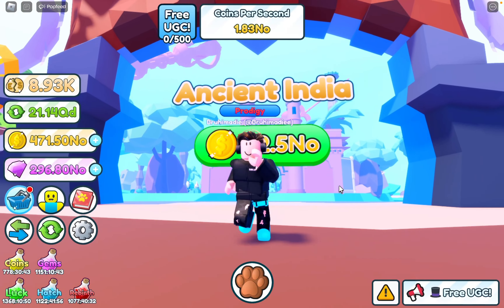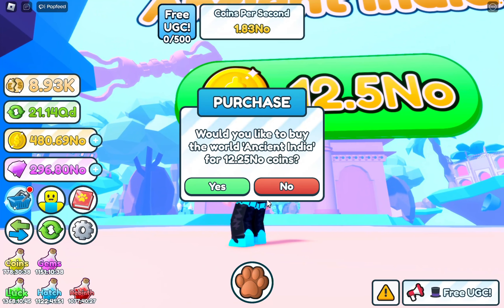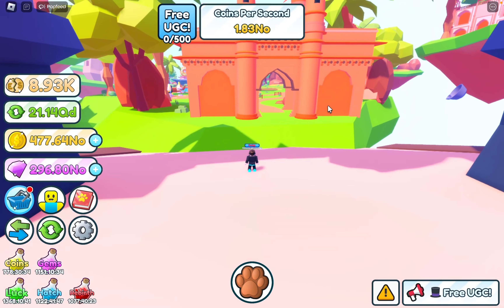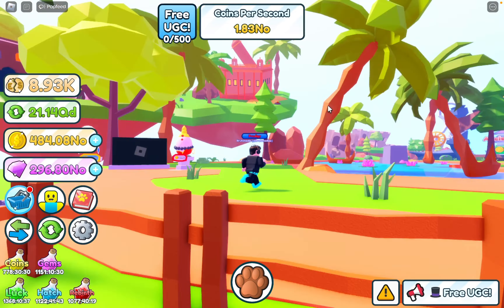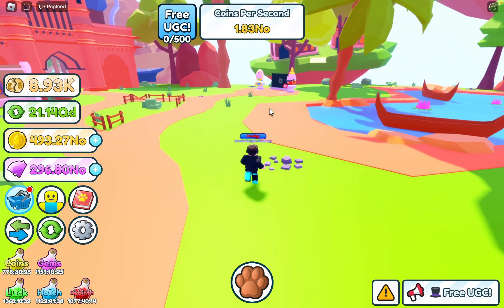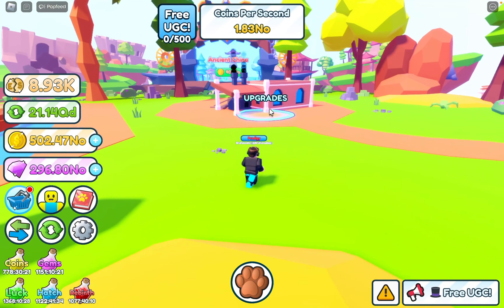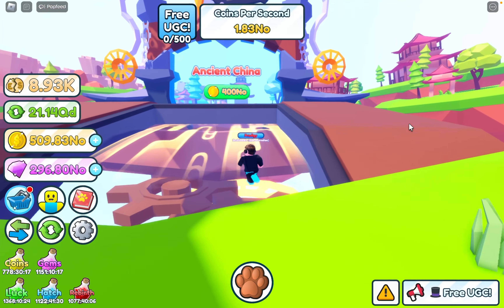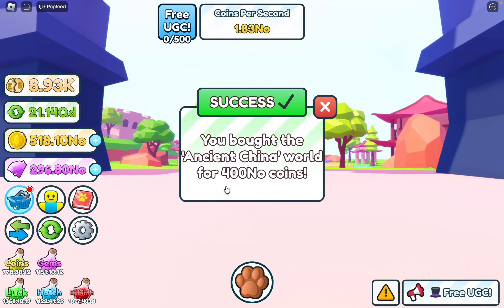This next world looks way better - Ancient India. 12.5 OC - that's actually a lot, though you can still afford it. I hope we can afford the best world. I like this world way more to be honest. Two eggs again, no new features I assume, and definitely got upgrades to check out later.